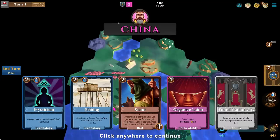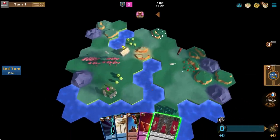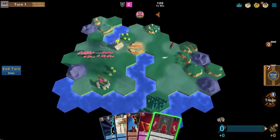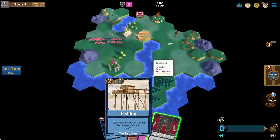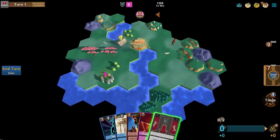We're going to be playing as China, and China's unique card is the Organized Labor card which allows us to draw 3 cards and get plus 1 gold. The first thing you have to do when you load into a game is take stock of your starting location. We can pick a place to put our capital city. We're starting with the Fishing and Mysticism cards in hand, which might shape where we want to put the capital.